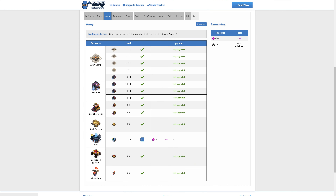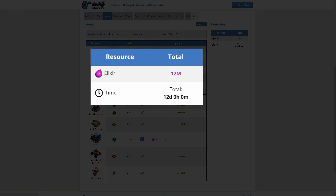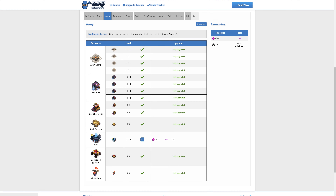Moving on to the Army tab. Only the Laboratory to upgrade here at the moment, so we're looking at 12 million Elixir and 12 days for that. Keep in mind, if Supercell announces new troops, spells, or siege machines, there will likely be barracks and workshop upgrades to add, so the cost and time may increase.